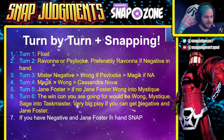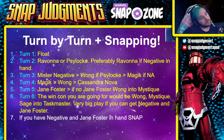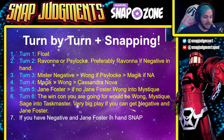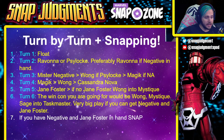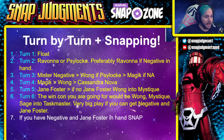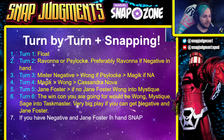Turn six is your win con: do Wong, Mystique, Sage into Taskmaster. That is the play line — get a ridiculously big Sage and then Taskmaster on last turn, win two lanes, win the game. A very big play. If you can get Negative and Jane Foster those are your snap conditions. Negative is a high cube rate card, not necessarily a high win rate card, so retreat often if you don't get that line. This deck is nasty — very fun.